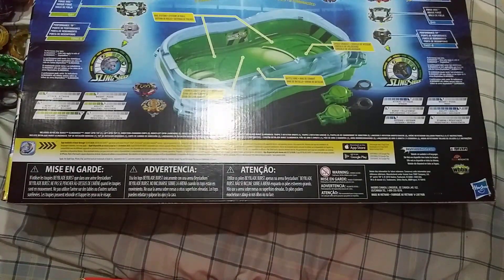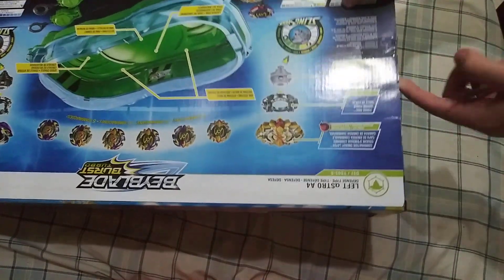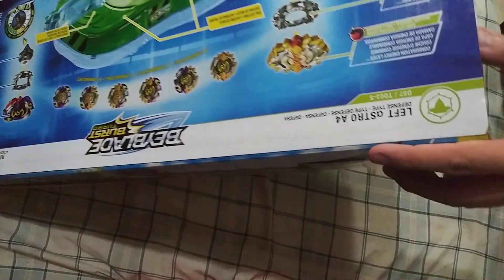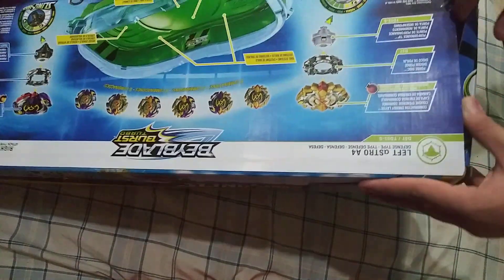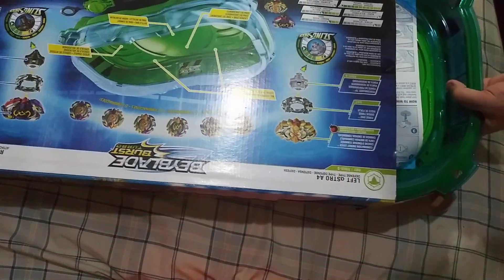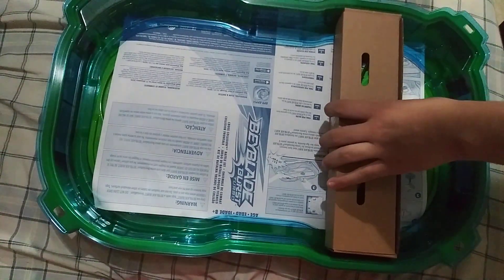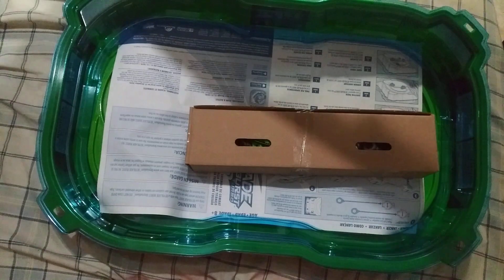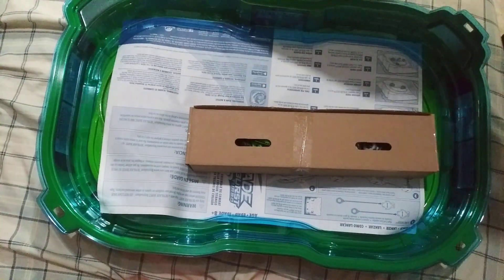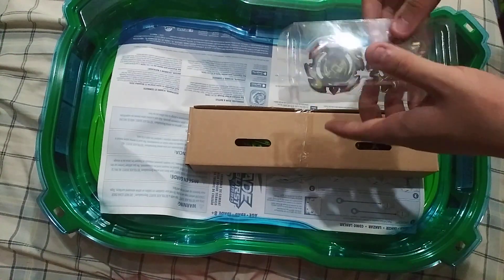Without any further ado, let's just unbox this. I already got it open. Let's open this up and see what we get. And boom — oh my god, this is so big. Let me take out Left Artemis and Right Astro. Here they are.